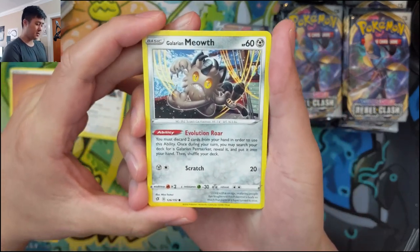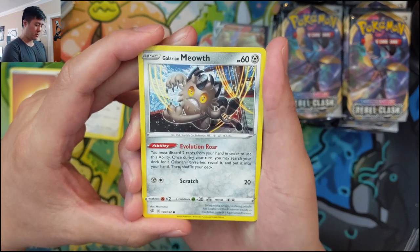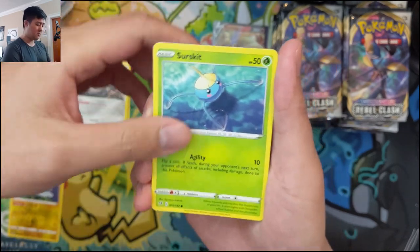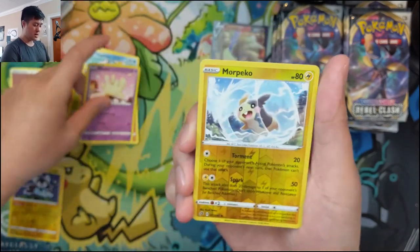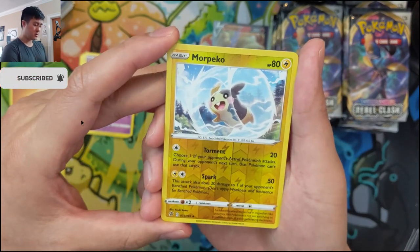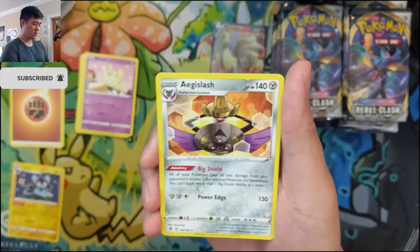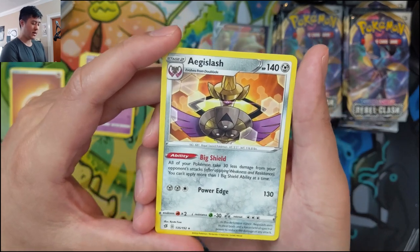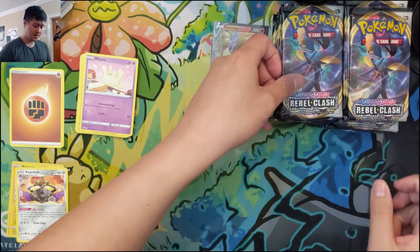Galarian Meowth — discard two cards from your hand to use the ability: search your deck for a Perrserker, reveal it, and put it into your hand. Not quite as good as the Duskulls, but it tutors it up if you need to discard some cards. Then a Perrserker — choose one of your opponent's active Pokémon; during your next turn, that Pokémon can't use that attack. Aegislash — takes 30 less damage from opponent's attacks and Power Edge for 130. Doesn't sound that good.